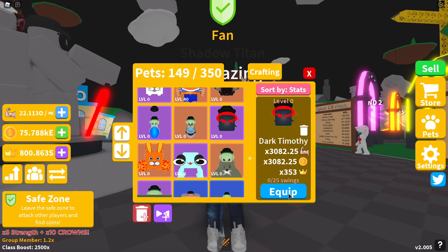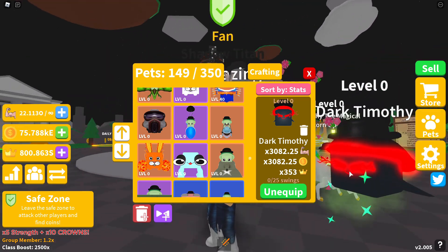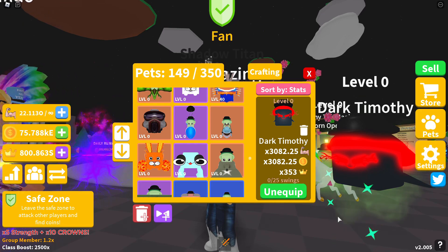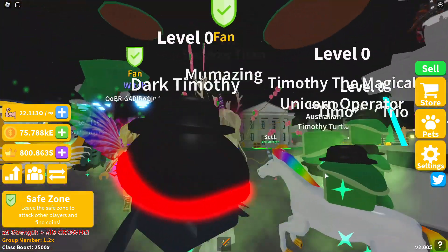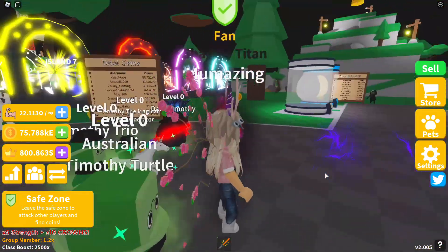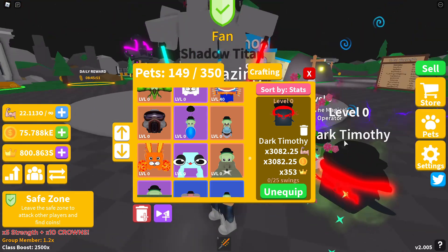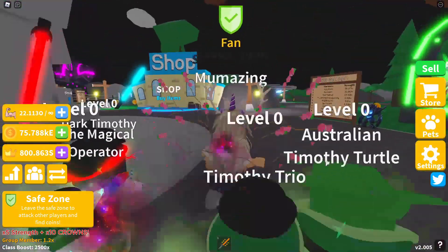Next we have Dark Timothy — Timothy's gone to the dark side a little bit. Dark Timothy is 3,082.25 in strength, same in coins, and 353 in crowns. Dark Timothy is on Island 56 and is a four-star pet.